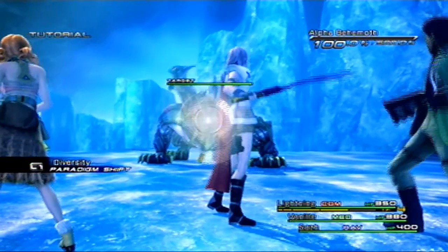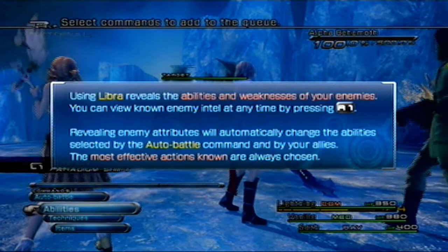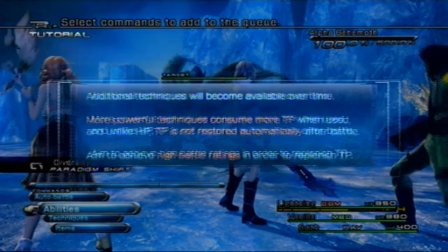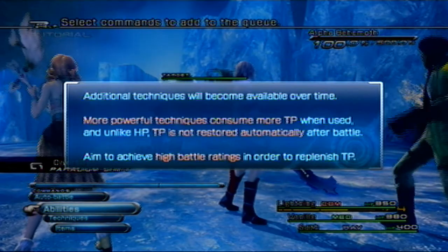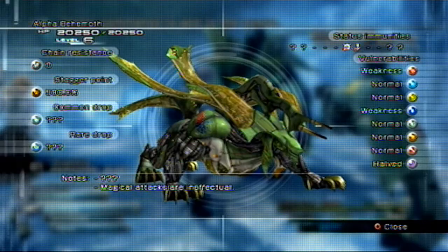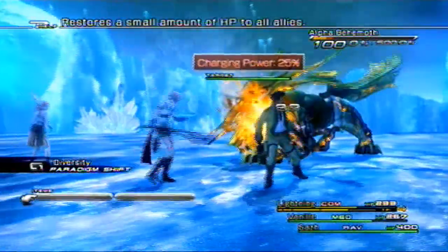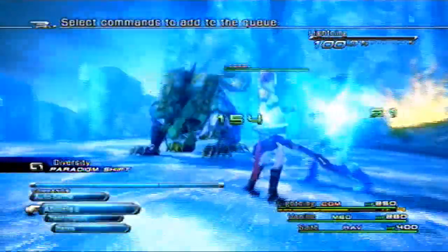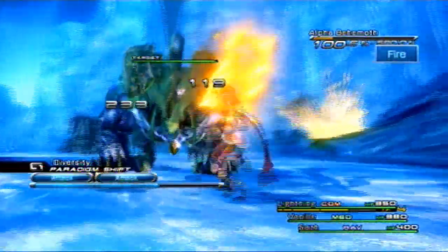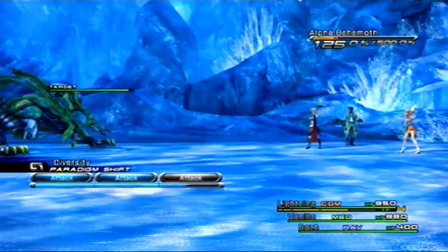Alpha Behemoth. Using Libra - R1. Both vulnerable to fire and something damage. Fire and ice, or water. Not sure why I used the potion there because we already have... Looks like what's-her-name is already using fire, so that's good.